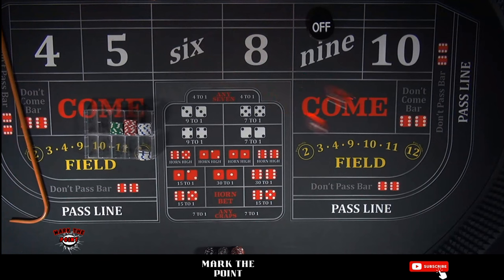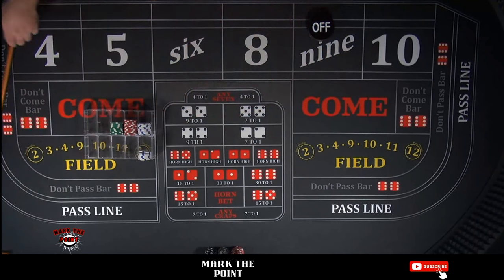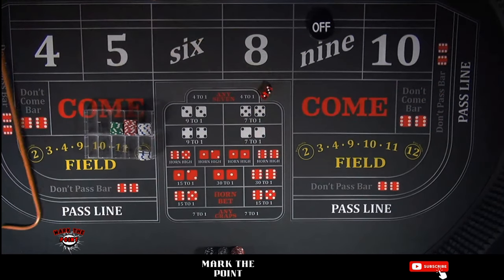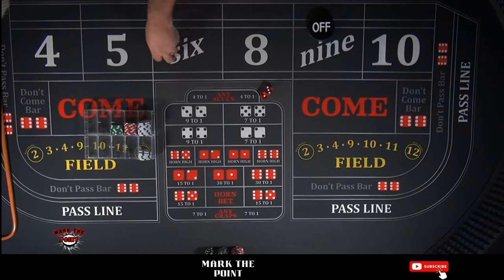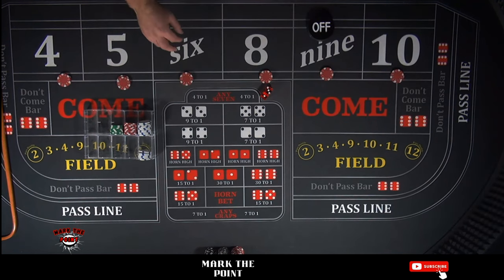That's going to be a 7 on the come-out. Let's shake up the dice a little bit. We'll try two different ones. That's going to be a 4 — a 3-1-4 — so we drop down another $64, calling it $65 with $1 back. Set up $10 units all the way across — that's called 64 across. You can tell the dealer that; they know exactly what you're talking about.